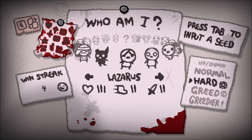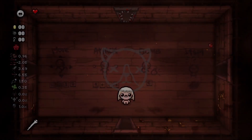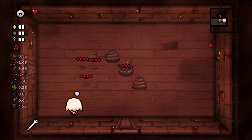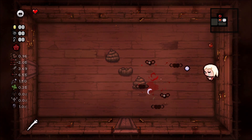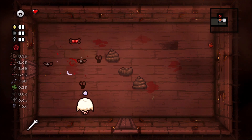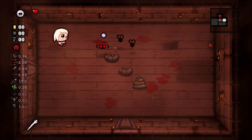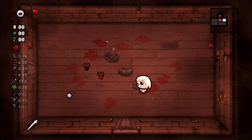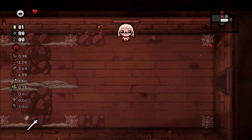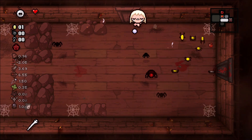Hey, welcome to another Isaac daily. Not really sure who to play - let's go with Eden. When in doubt, Eden it out. Started with diplopia. We are in a predicament of only one HP, damage is so-so, speed is low, fire rate is so-so as well. Starting with what I believe is Whiffworm, which increases shot speed by a lot. I'm going to have to play a lot more passive than I normally do, especially since I only have one HP.